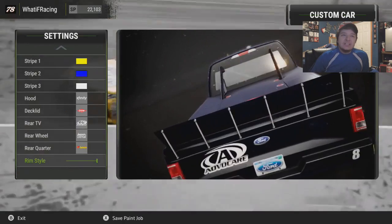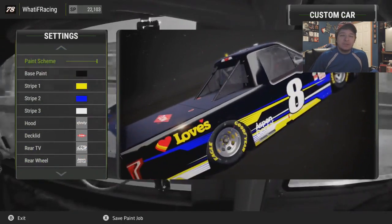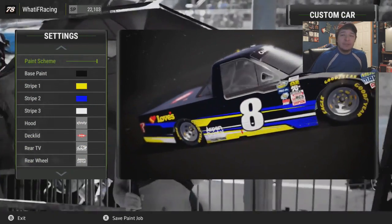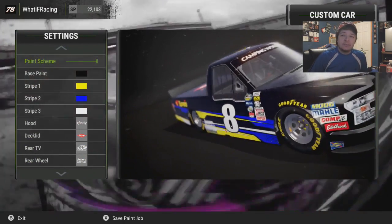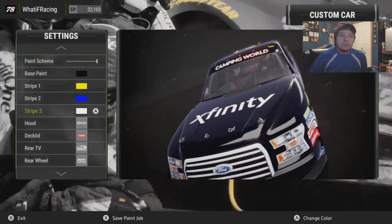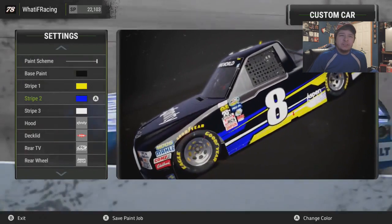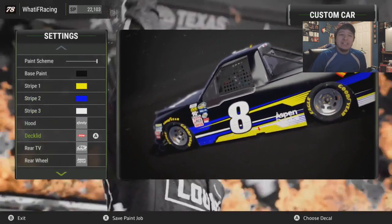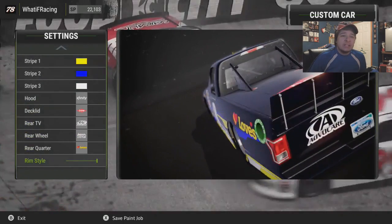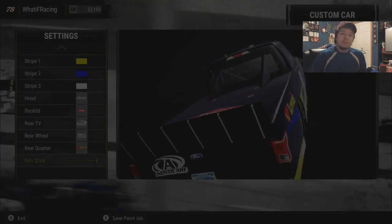Here is the final paint scheme setting for the truck. We're using colors similar to our driver's appearance and attire — black for the black leggings and black shirt, yellow for the blonde hair, and blue for the blue top jean skirt thing. That's kind of what we're basing this on. The wheel rims are a little bit white-ish, but we're going to save the paint job and this is what we're going to be racing with.